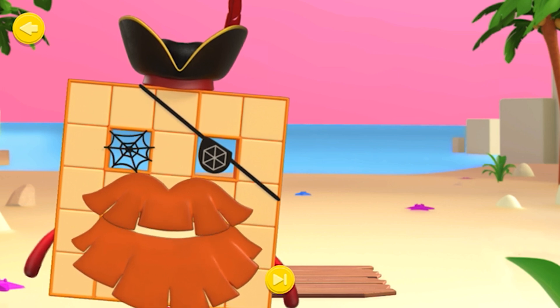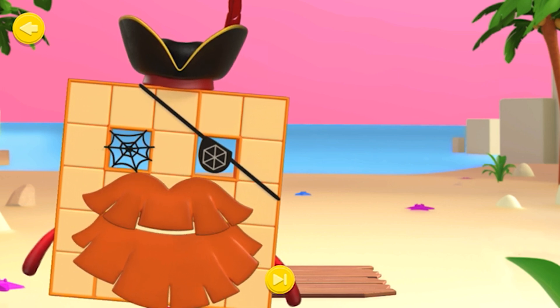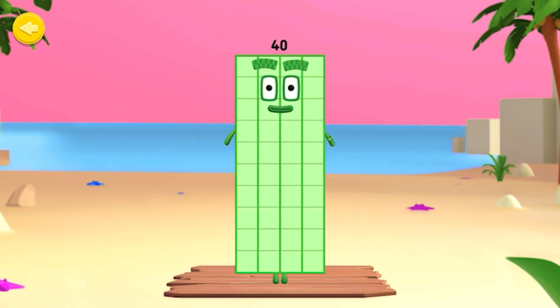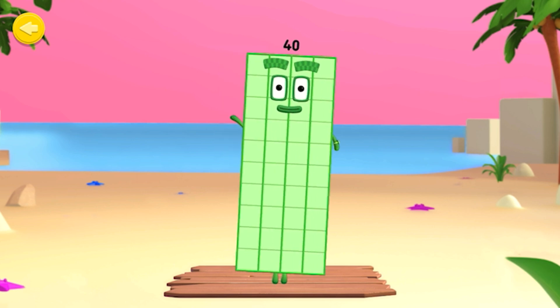Following the arrows, stretch the blocks to make different arrays. It's number block 40. Let's take a look at this number block's array display.